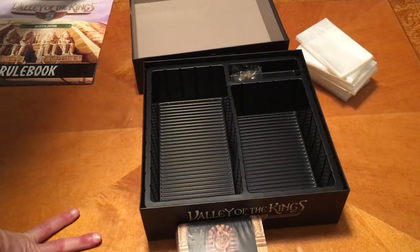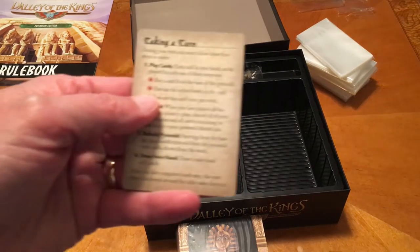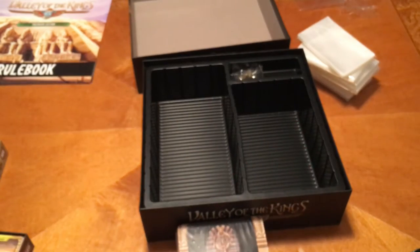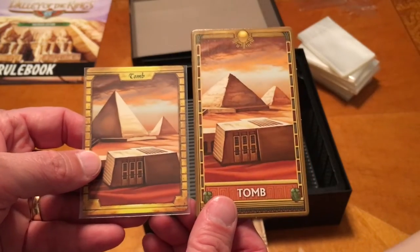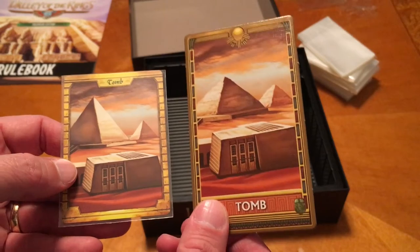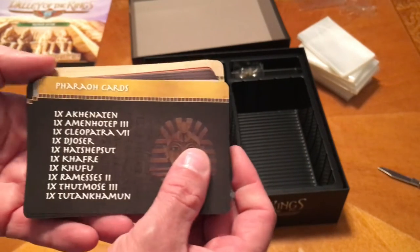I'm going to open up the original base game to show you the comparison. Here is the reference card from the base game, and then here's the original tomb versus the new tomb. You can see the same artwork, just a little bit different. And of course this one is cardboard so it looks a lot nicer.